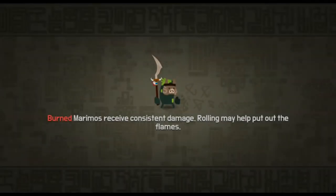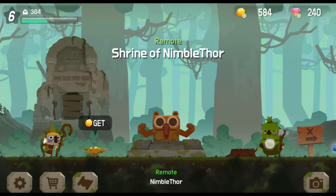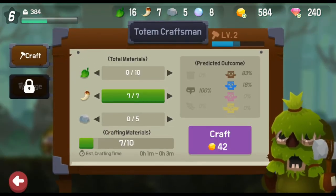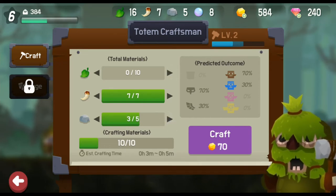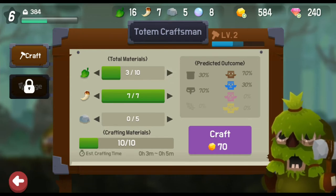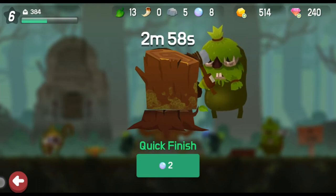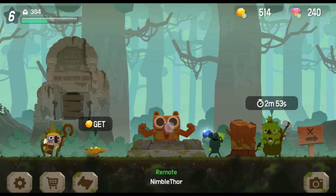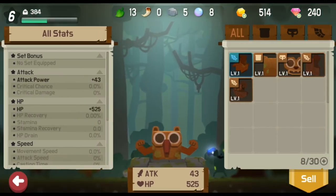As a reward, we got some crafting materials. Back in our hometown, we can go to the totem craftsman and have him create a new totem pole for us. Loading him up with different types of materials — let's craft this item. It's going to take between 3 to 5 minutes; this one takes 3 minutes. We can finish it immediately by spending premium currency, but there's no need to. This is our totem pole, currently adding 43 to our attack power and 525 to our HP.